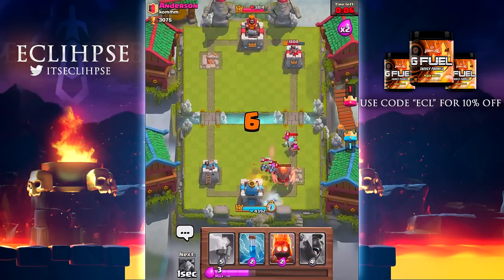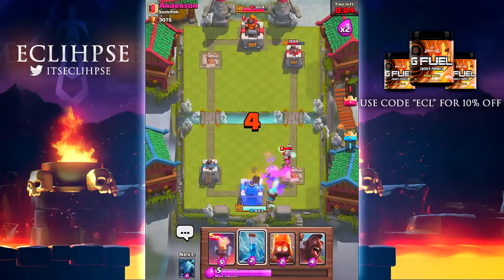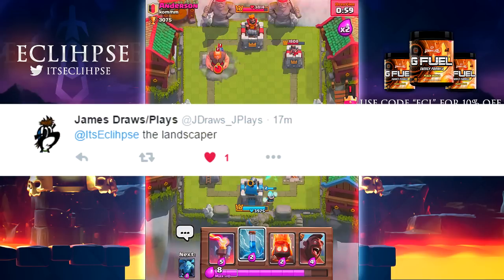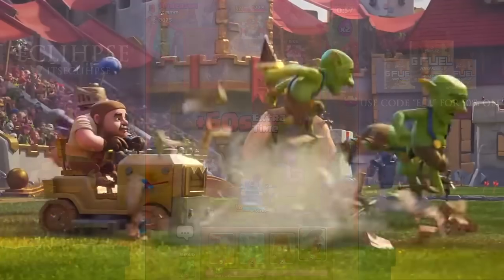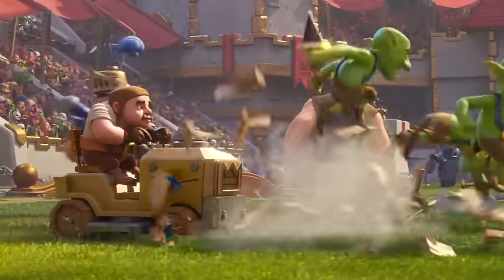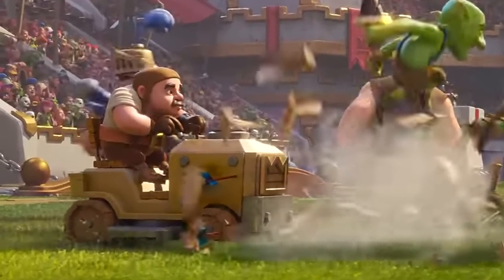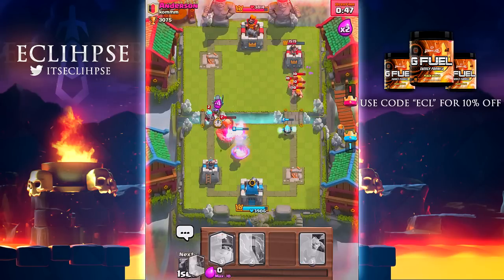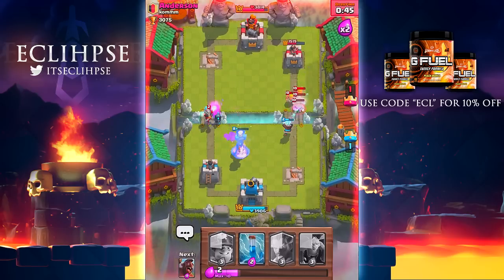The next card idea is the suicide card — basically you play this card when you face a Royal Giant or Sparky because you know you're automatically going to lose. It's the perfect card. Next up we have the landscaper, from this commercial right here, and a lot of people were actually speculating that this is going to be the next legendary.